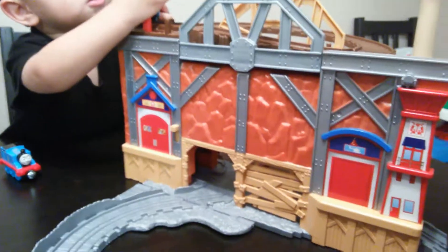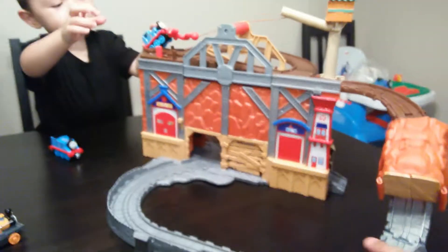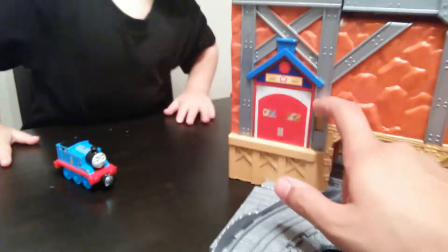So this does have two sides. It has the Island of Sodor, which is this side right here. You have the rescue station and you have the secret passage, which is cool. Hey, Ethan, can I see you through the hole?